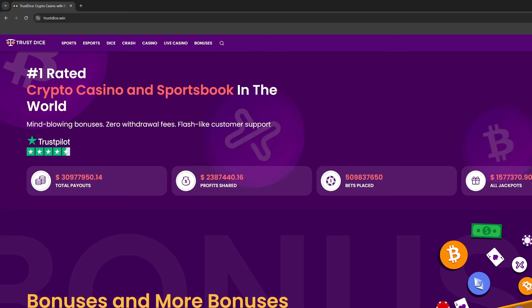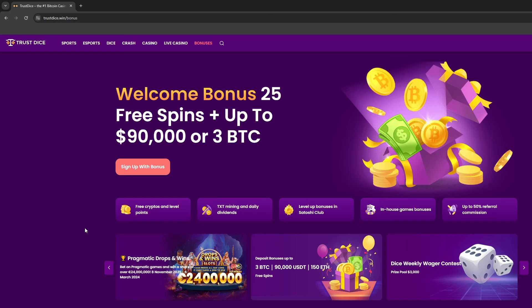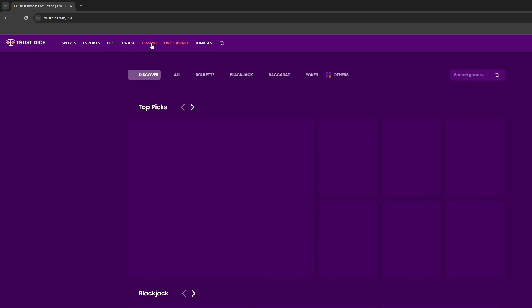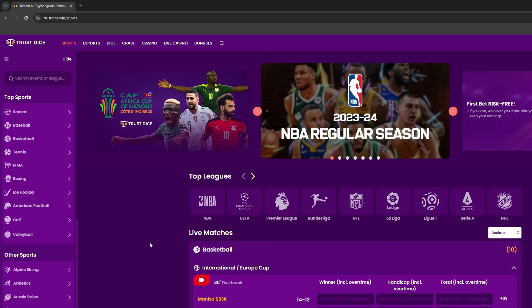Check out TrustDice.win — link is down in the description below. You get daily bonuses just for logging in, daily logging rewards on the crypto bonus, a live casino and a normal casino. You can also use the sports section — NBA, Champions League, Premier League, Bundesliga, NFL, La Liga, anything you want. Remember to check out TrustDice.win, link is down in the description below.